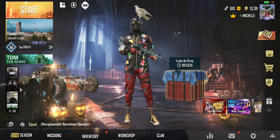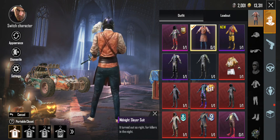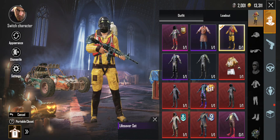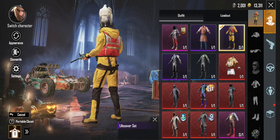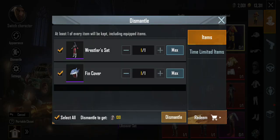Let's check out everything new that I got. Here it is — the Midnight Slayer suit, and also this Life Saver set. I got something I already had as well — the Restless set and the fin cover. Let's dismantle those.